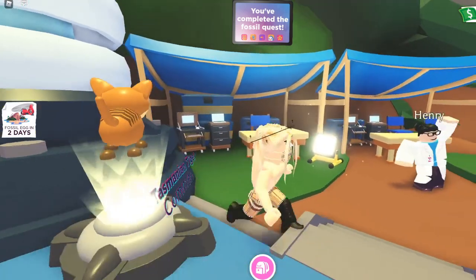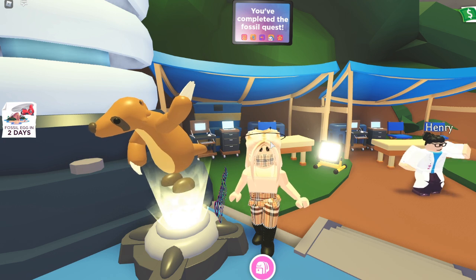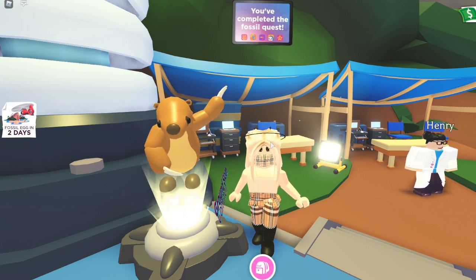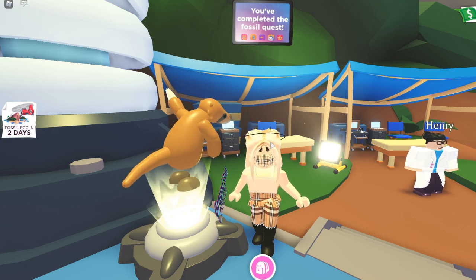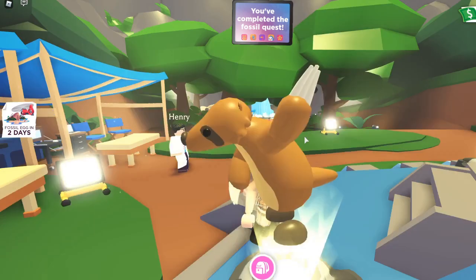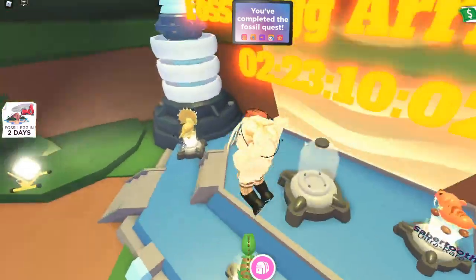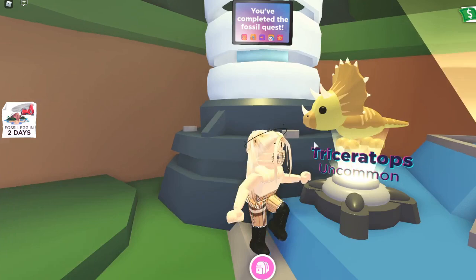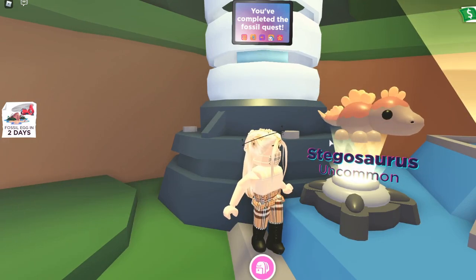I really want to make videos on the neon versions of everything in these eggs. If you are interested in that, please go ahead and leave a comment down below. Also leave me a comment suggesting other things I should do once these eggs come out. Now that we've looked at the common pets, let's go ahead and look at the uncommon pets. For the uncommon pets in the egg, you have a Triceratops and a Stegosaurus.